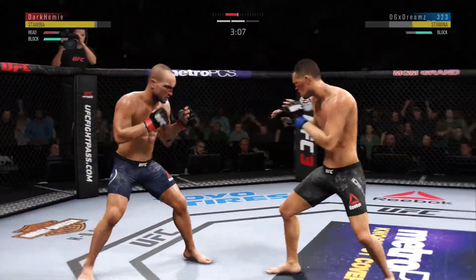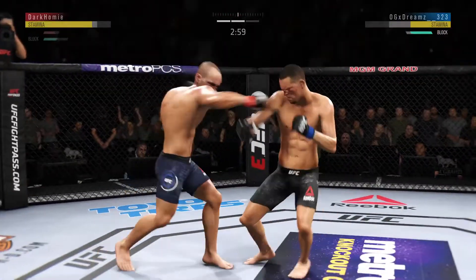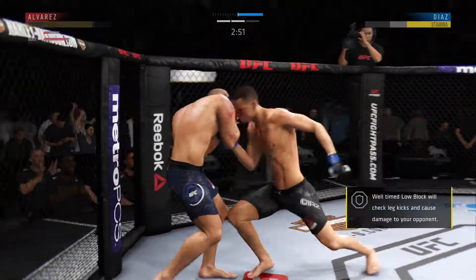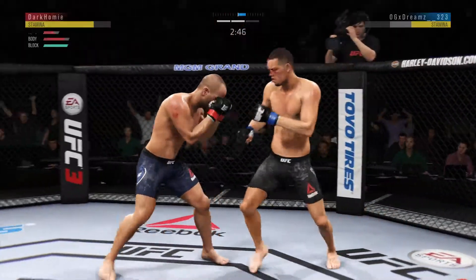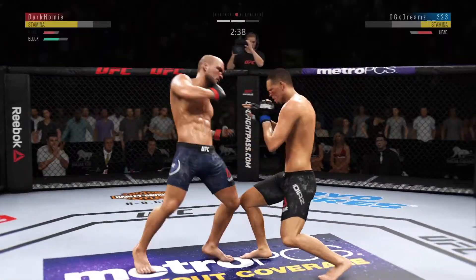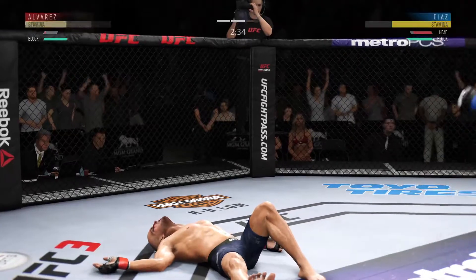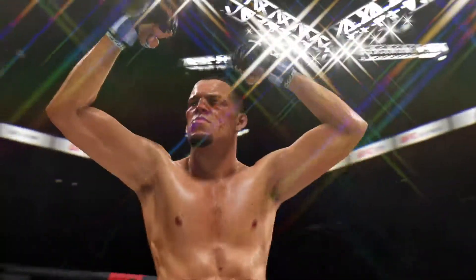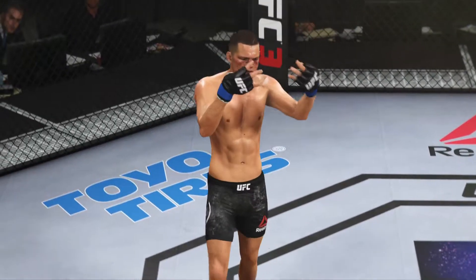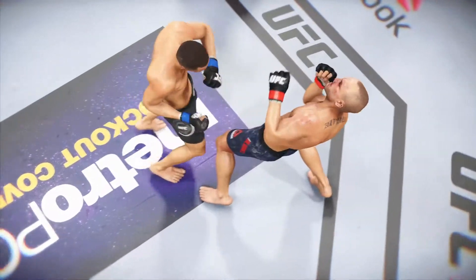Huge kick misses. Good defense there. Big body shot — he's hurt. What a leg kick! He is really finding an opening for that uppercut. He got cracked — he's there! Here is the big uppercut that led to the knockout. He had been throwing that uppercut throughout the fight, but this last one was the one that led to the KO.